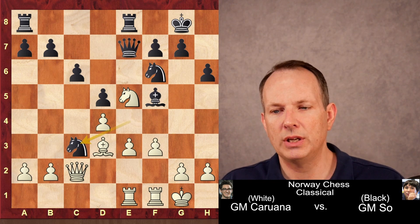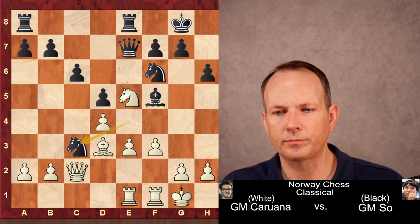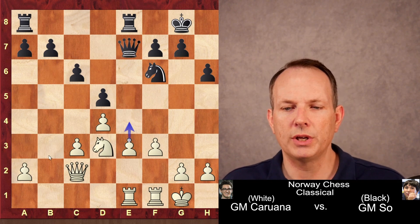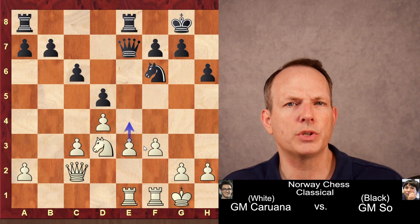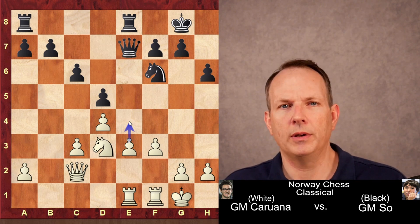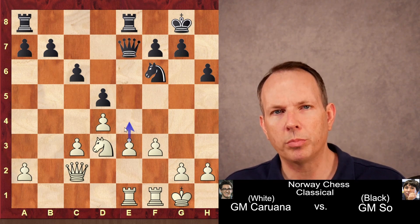f3, knight c3. You don't want to take on f5 because knight to a2 wins a pawn. So pawn takes c3, bishop d3, knight takes d3. In this particular structure with pawns on c3, d4, e3, and f3, this shows up in different lines of the Nimzo-Indian. The move e3 to e4 is the entire strategy for white — the entire idea is built around this.